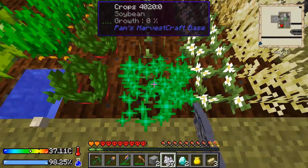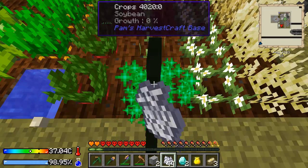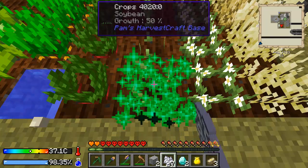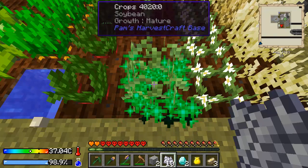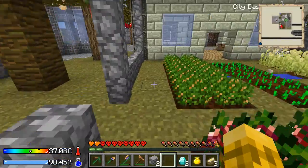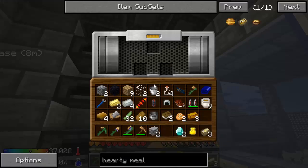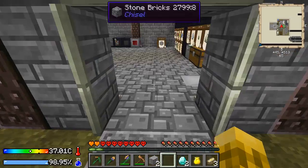We'll see how it does as far as frame rate lag. I'm getting a little bit when I look at it now that it's going full blast. This should be a ton of soybeans. Let's use a whole stack of bone meal — it's not like I'm in short supply of it. Throw these in the presser and we will come back. Let's make our auto enchanter.